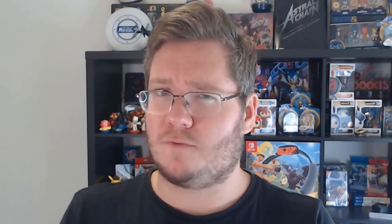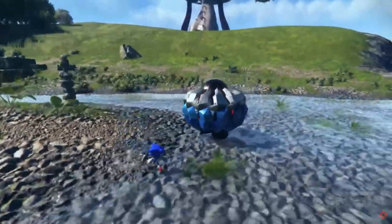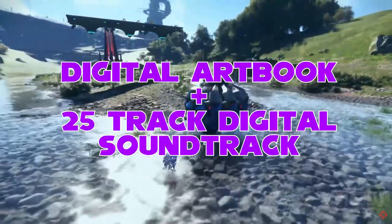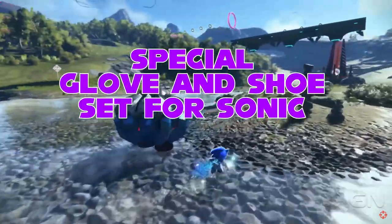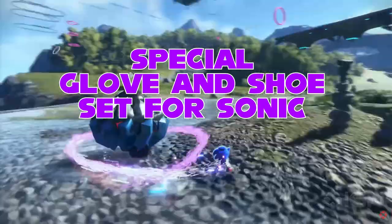Now luckily Frontiers isn't doing anything like that, but it is doing something that is very, very, very confusing. What this edition contains is a few things. It contains a digital artbook and mini soundtrack, which is great, no complaints from me there. You get cosmetic items for Sonic — special shoes and gloves like in Sonic Colors Ultimate — that's fine, our blue boy needs drip. It also comes with the in-game Explorer's Treasure Box, which gives you in-game items, and this specifically is what I've got a problem with.